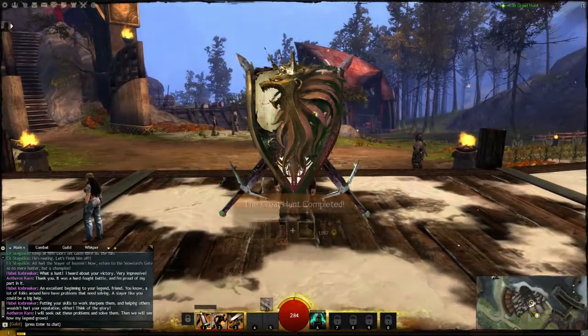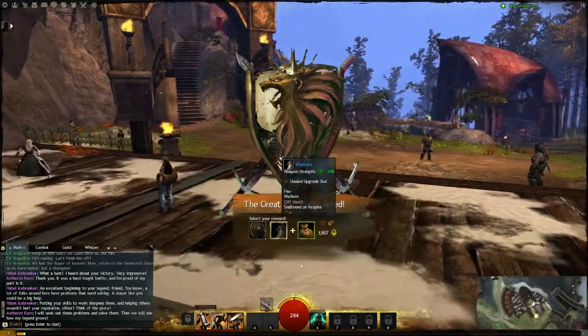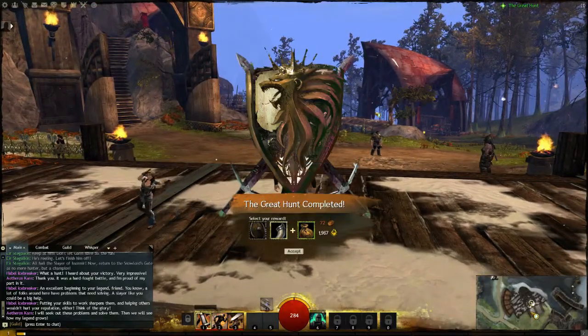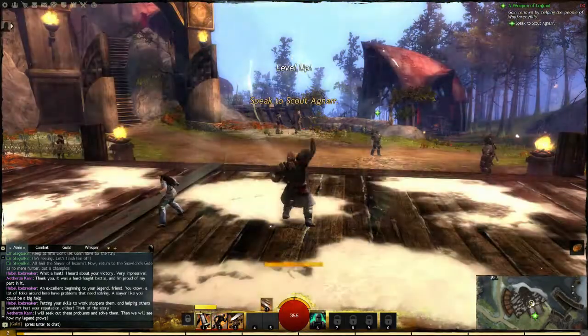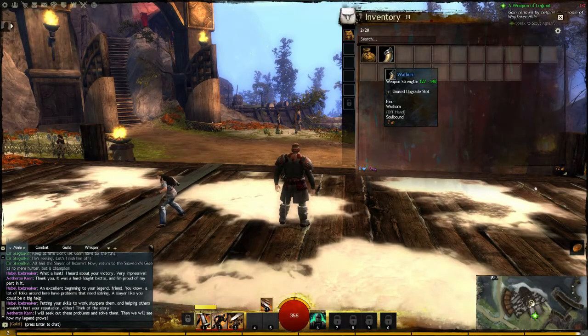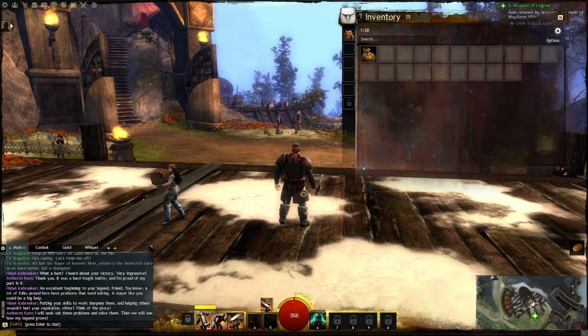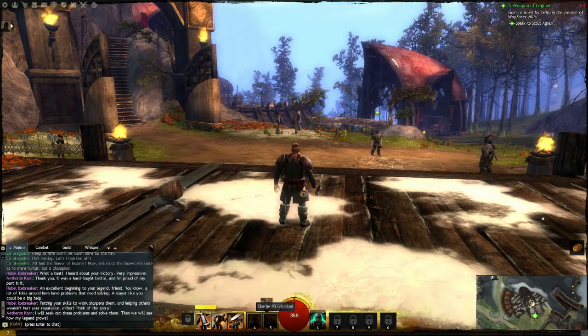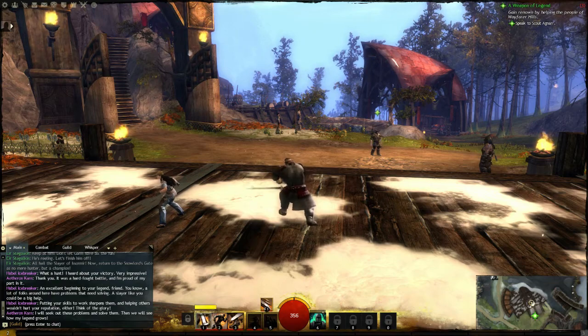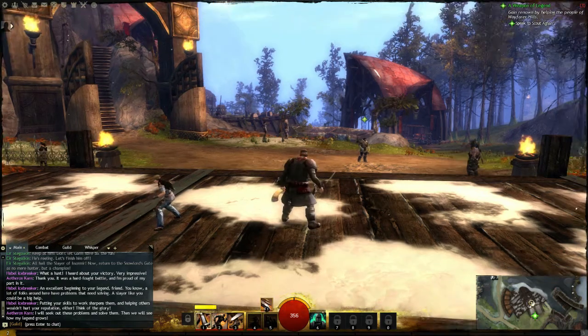That is the tutorial area done. I have the choice between a warhorn and a buckler — I'm going to go with the warhorn. I've leveled up to level two. You equip the warhorn and you can see I have two new abilities, but they're locked — I actually have to go kill things with this sword to unlock them. I'll probably go greatsword and rifle.